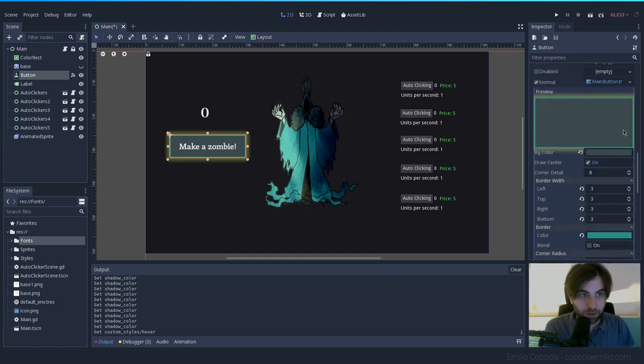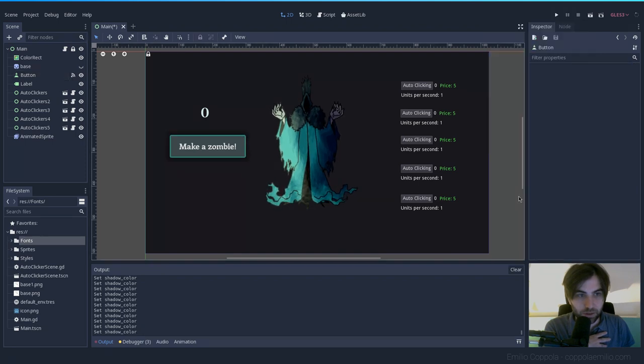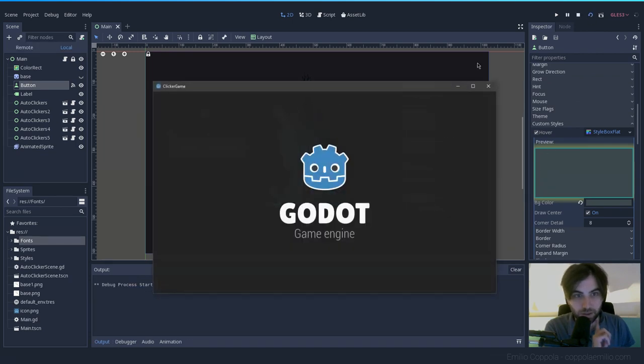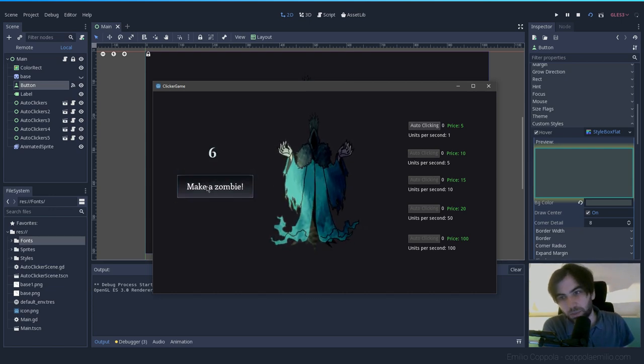Now we go back to the Normal style and remove the yellow outline — so Normal stays as we wanted it, and Hover gets the yellow outline. Let's test it. Yes — the hover works, and the click doesn't look too bad either.